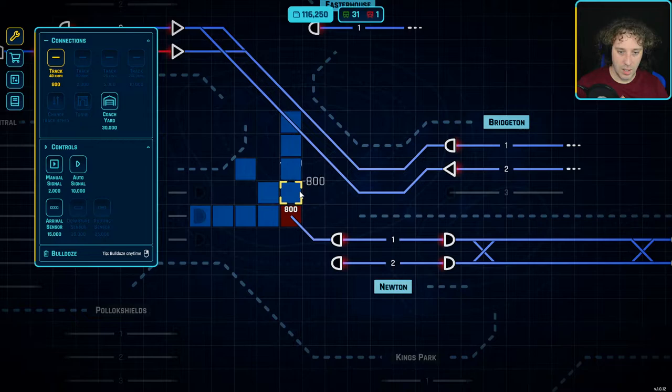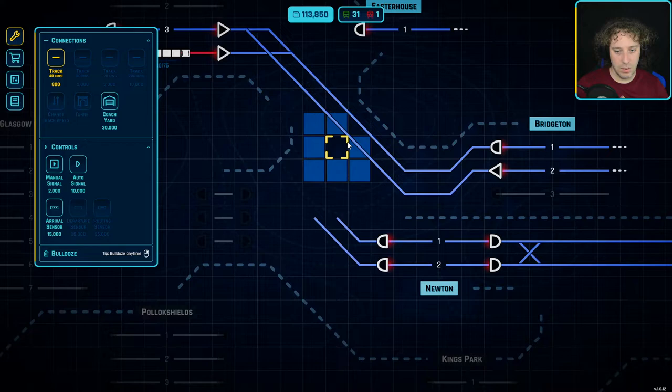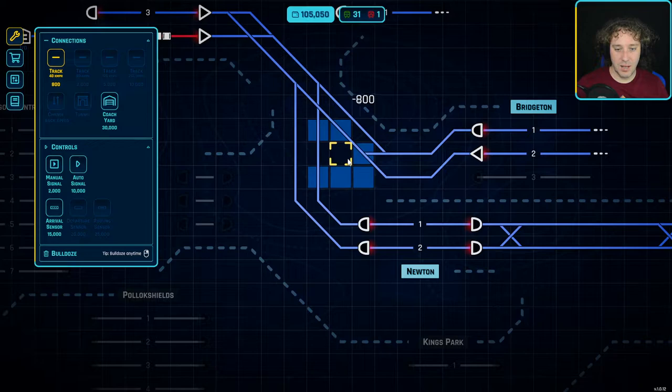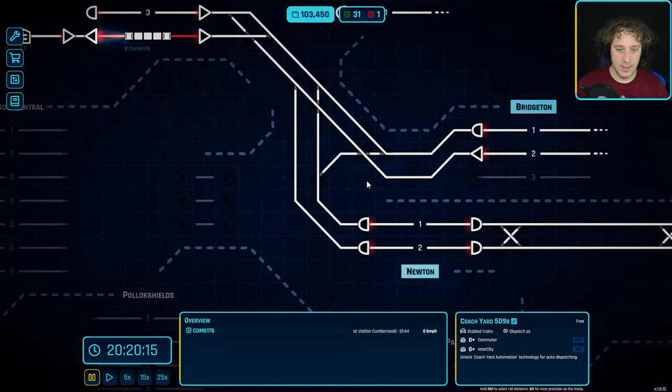I need to do this upgrade properly. We're going to come out of here, we've got lines there, and what I want is room for a signal. That can go straight up, and I guess that can come to there - but it can't connect that way. I want tunnels! How much are tunnels in terms of unlocks? Tunnels... 20 experience - that's an expensive unlock.